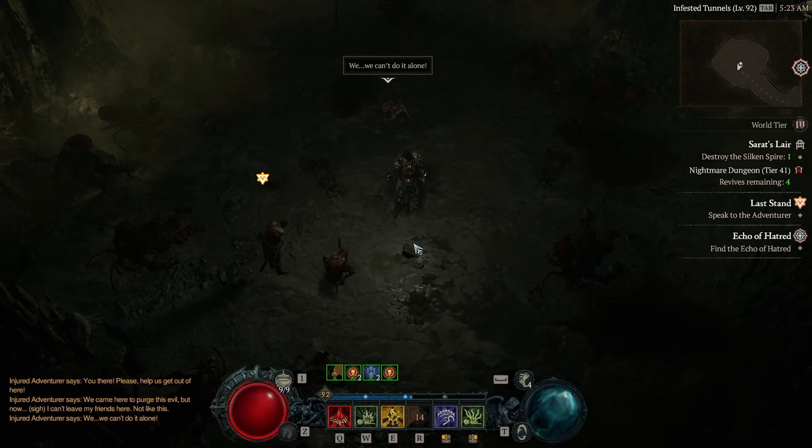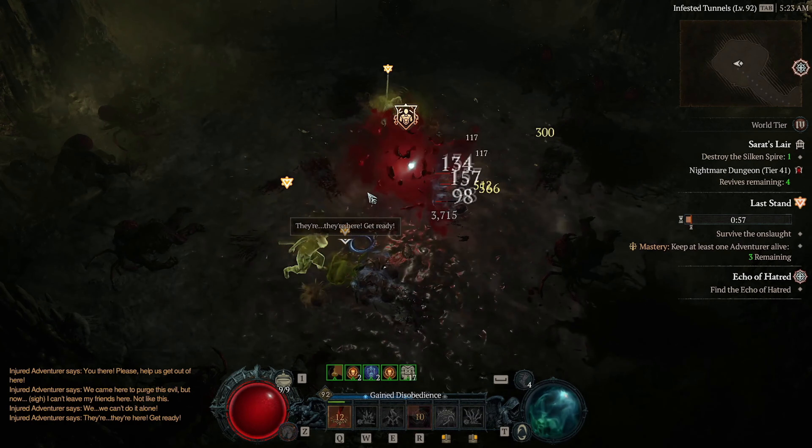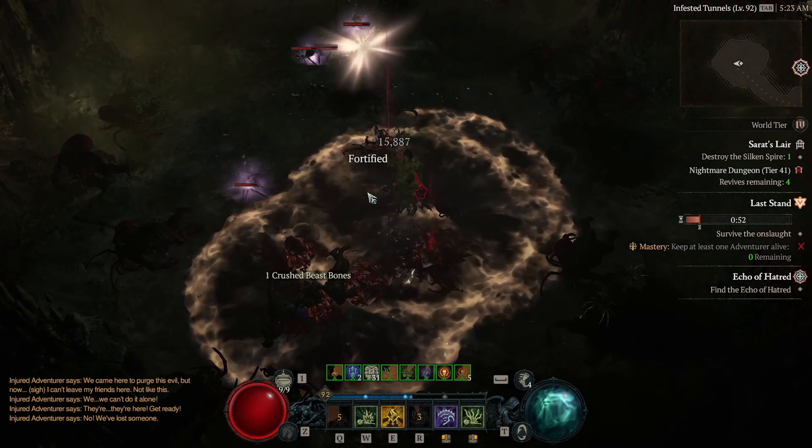Don't forget to not upgrade armor or jewelry while leveling. Only socket armor with rubies, jewelry with skulls, and weapons with rubies as well, and save the rest of your upgrades for your level 50 build.